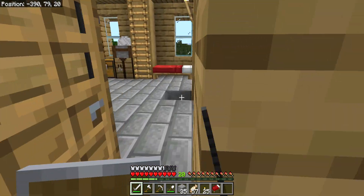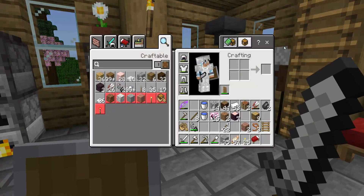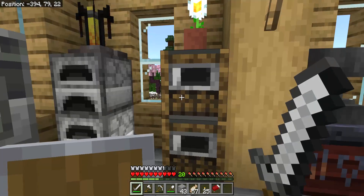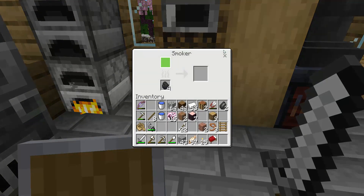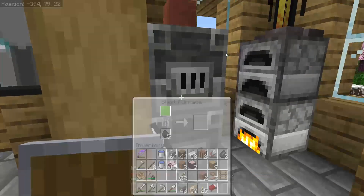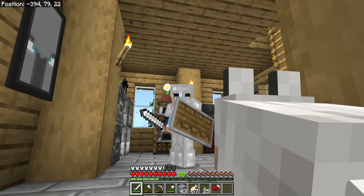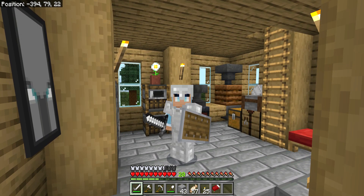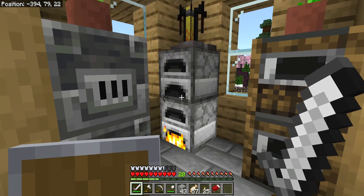In today's video, I am going to continue working on my villager breeding room. And in this episode I plan to begin making the trading wall because I want good enchantments.